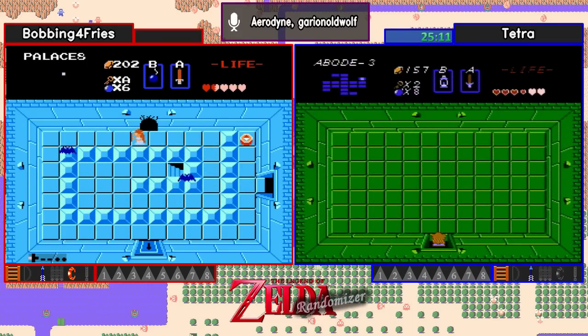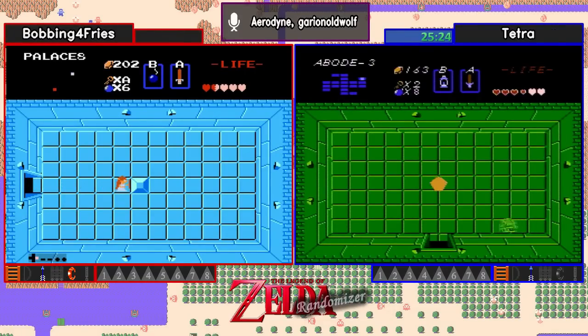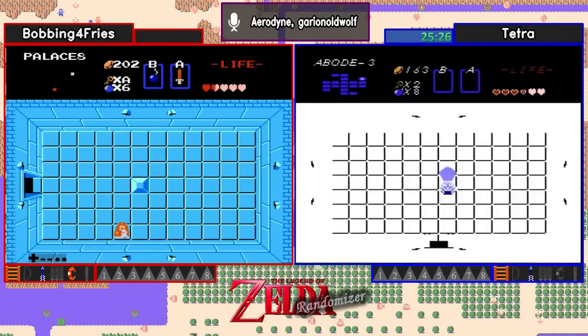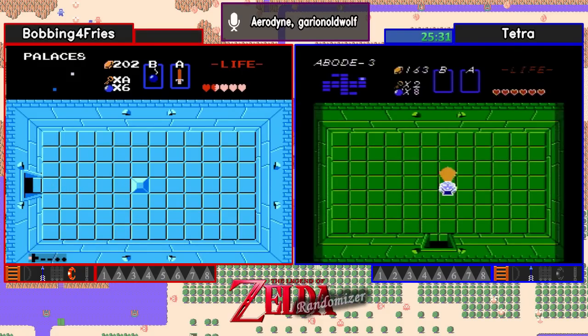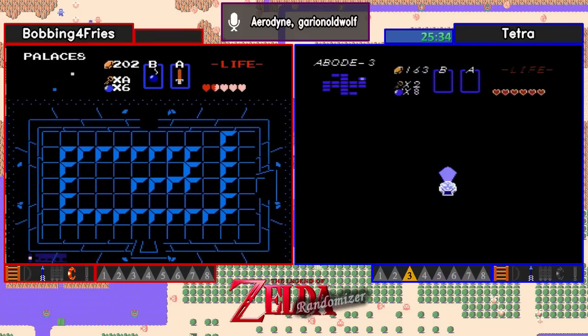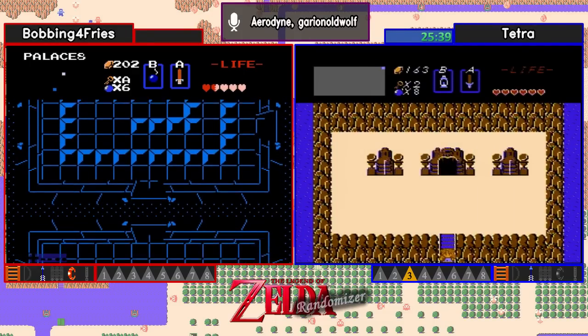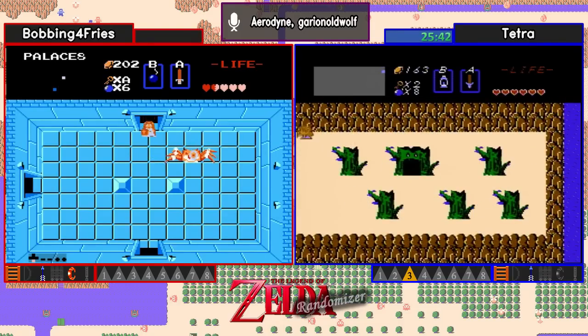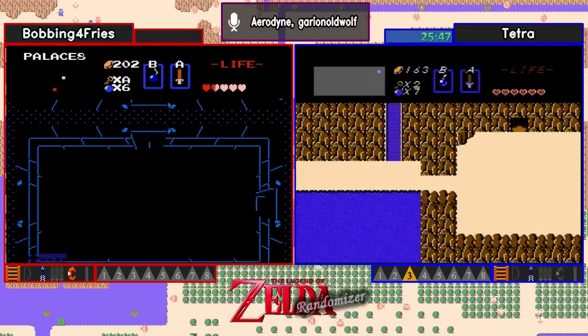We haven't seen the mugger yet, have we? I don't believe we have. So the mugger could demand the keys, and if so, that's free mugger rings there. Hello Triforce piece — and we have the first pickup by Tetra around the 25-26 minute mark. The general rule is if you find yourself getting up to ten keys or more, your next item is probably going to be the Any Key.